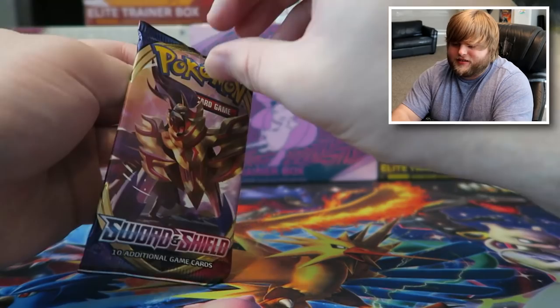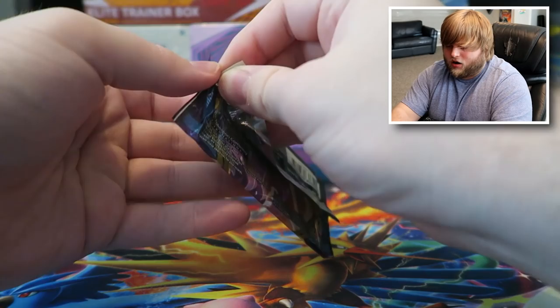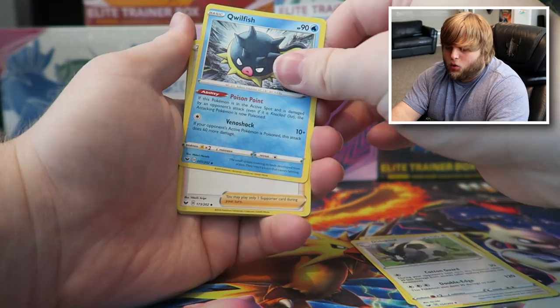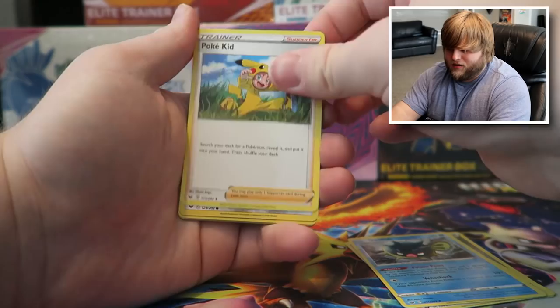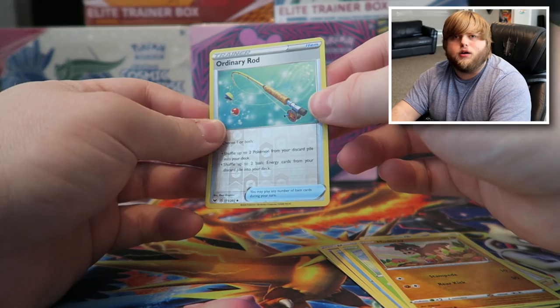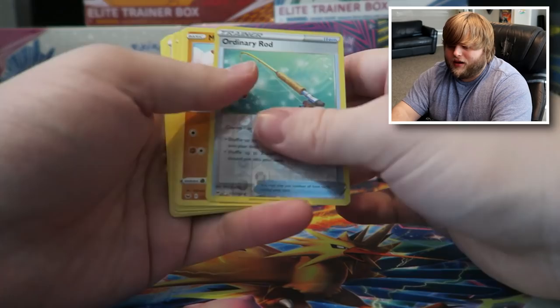Here's our last pack. We got a Zamazenta as the booster pack art. Why are these packs extra hard to open? We got a steel energy, we got Dubwool — that could be a good little tank. A Qwilfish — I'm not sure if that's in Sword and Shield, but if it is, I might actually run that. That could be fun. We got Pokemaniac, we got Mawile, we got Ponyta, another Sobble, another Maractus, another Budew, and a reverse holo Ordinary Rod. We didn't get as lucky as last time, but we got some solid Pokemon. I'm not sure what I'm going to use though.